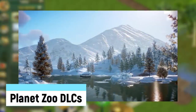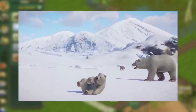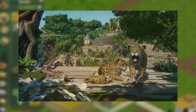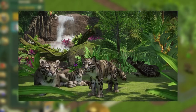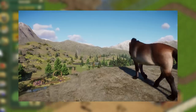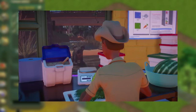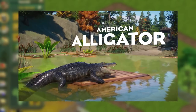Planet Zoo DLCs refers to all the content packs released after the Planet Zoo base game. The first was the Arctic pack, released around Christmas 2019, which people mostly got for the polar bear. Other packs in order of release are the South America pack, Australia pack, Aquatic pack, Southeast Asian pack, African pack, North American pack, Europe pack, Wetlands pack, and Conservation pack. These usually cost $10 and come with a few new animals and building pieces. My favorite is the North American one, which includes the moose, California sea lion, and American alligator.